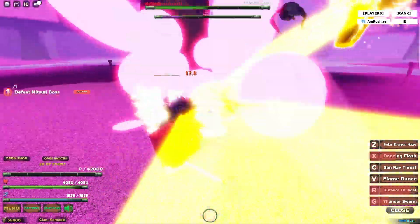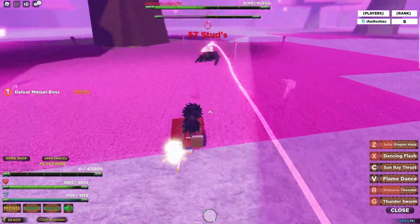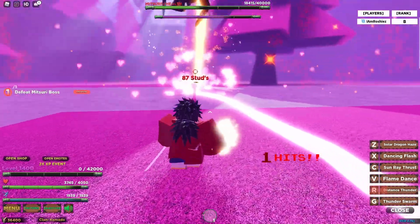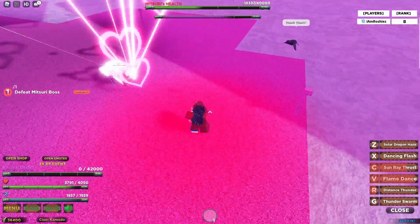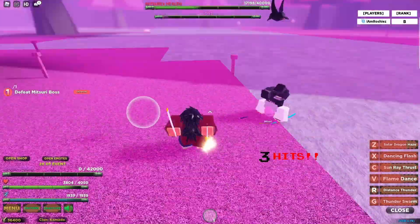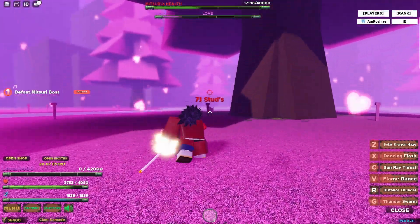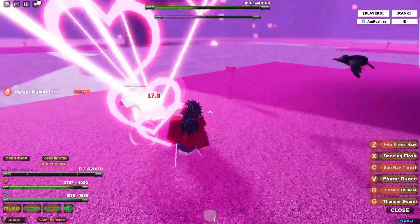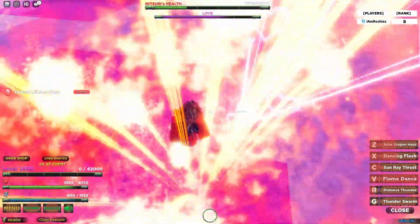This is max stats, by the way. I heard they're gonna increase the max stats soon, so this might be the most OP thing in the game. Let's go ahead and finish this — we're already about halfway done with Mitsuri. Thunder swarm — that move is nice. After you do thunder swarm, it's not going on cooldown most of the time, which makes it very spammable.